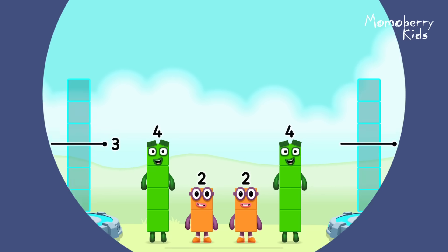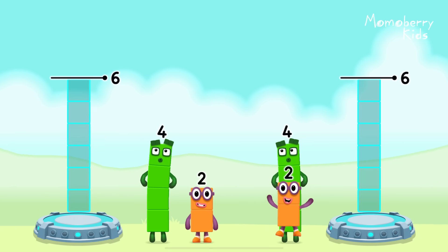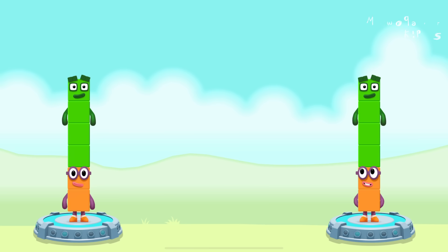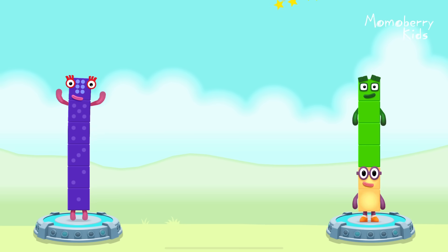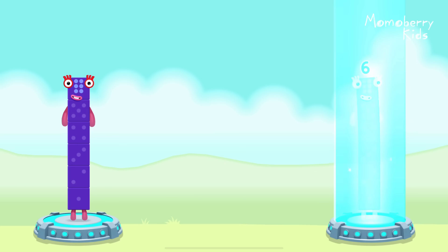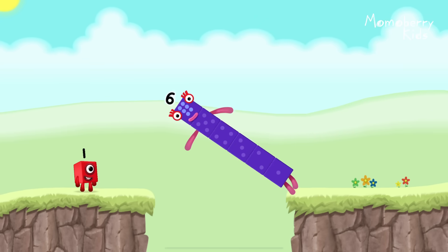Share the number blocks evenly to make two groups of six. Four, two, four. That's right. Two plus four equals six. Two plus four equals six. Six equals six.